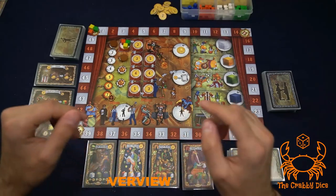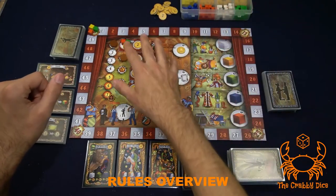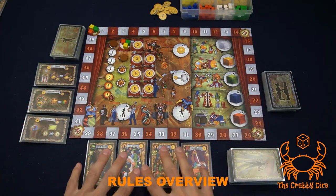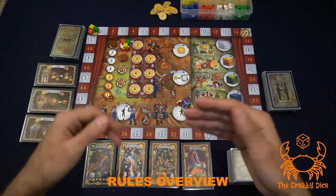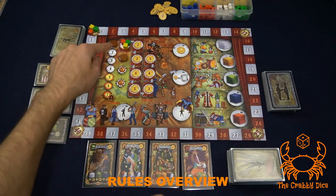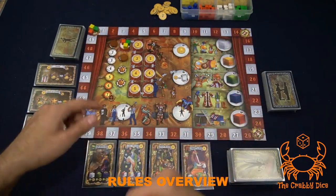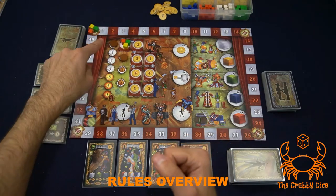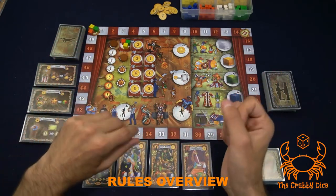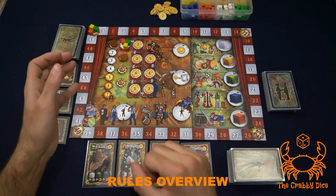At its core this is a worker placement game. You'll use your action discs on the main board to gain cubes, money, or cards. There's also a healthy dose of recipe fulfillment — each performer requires specific cubes to unlock special abilities and eventually do a three-star performance, letting you flip them over and score points. The game lasts exactly three shows, and whoever has the most points wins. Each show has a variable round count of between five and seven rounds, determined by a voting system midway through.